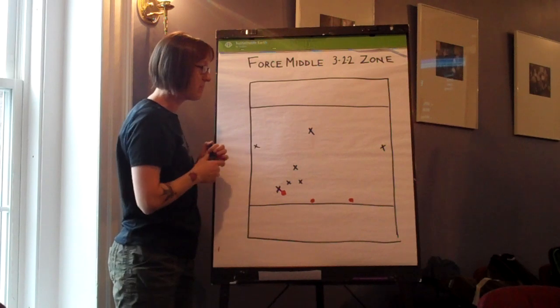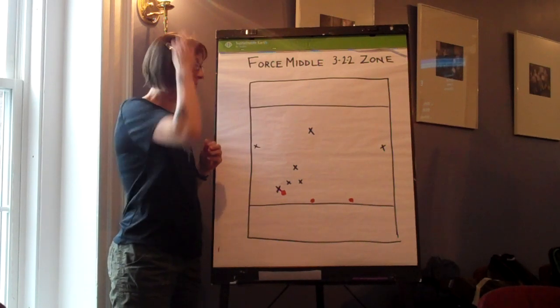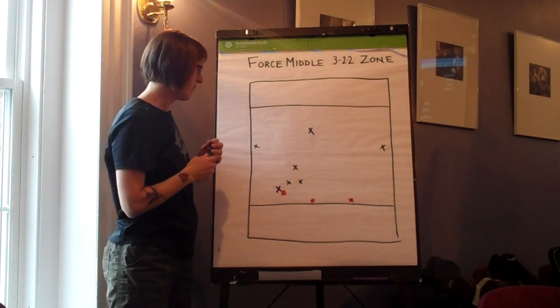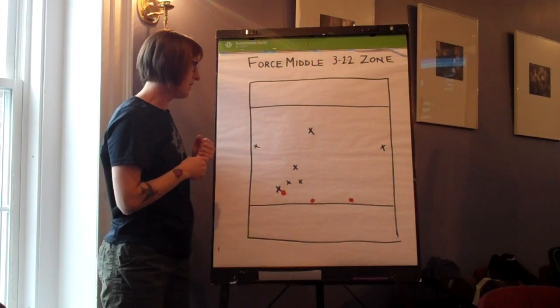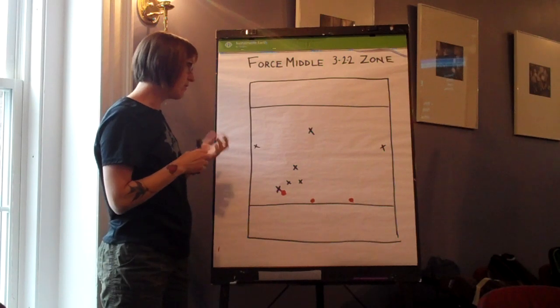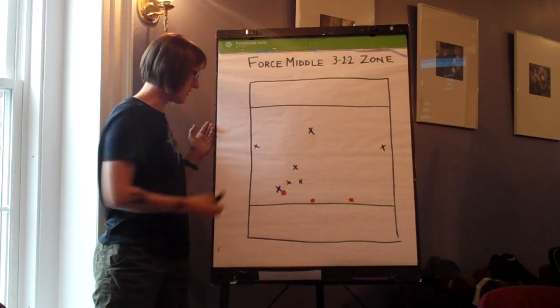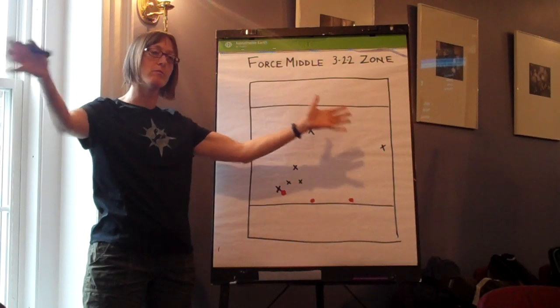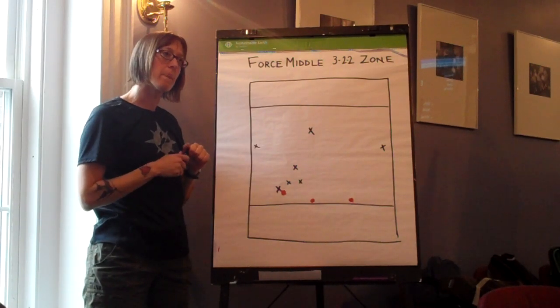The deep-deep tends to be one of your taller, good-in-the-air kind of players because things are obviously going to be coming up deep to that player. The wings are also good at knowing their positions — what's really effective is to have your back to the sideline so you can get a good full view of the field in that position.